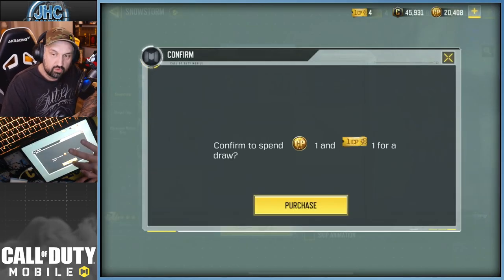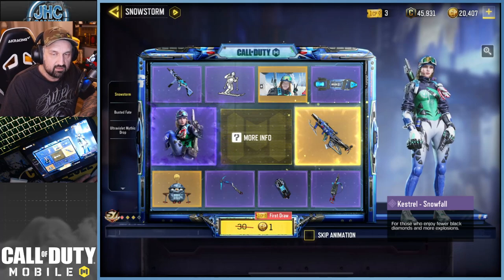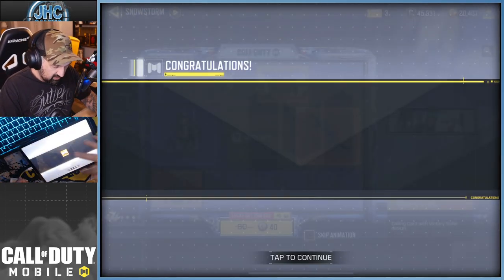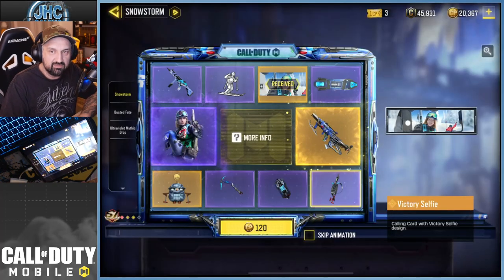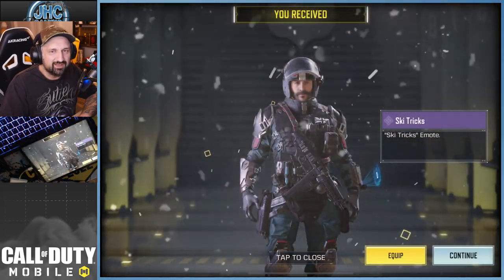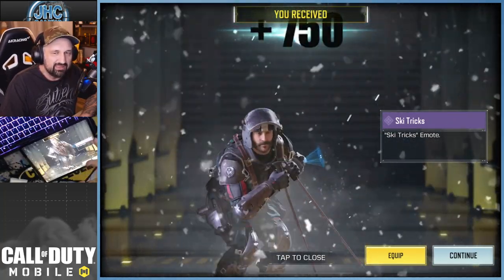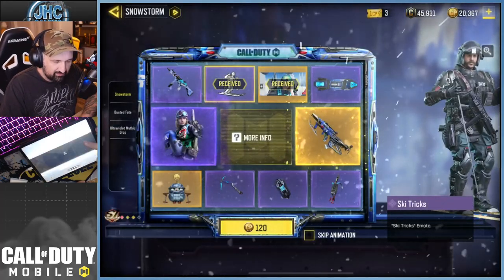Let's go — first draw is one CP and we get the gun early today. I've been on a roll lately. We got a legendary calling card for one CP. Next is 50% rebate, 40 CP for the second draw. We got the emote early, I don't really care. In every single draw video there's always one guy in the comments asking how much for the full draw — watch the video.